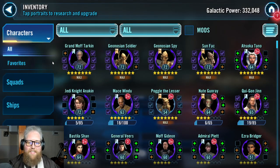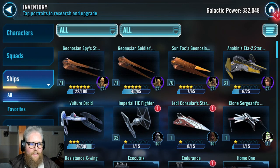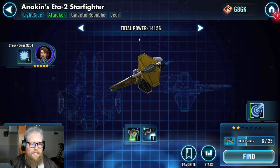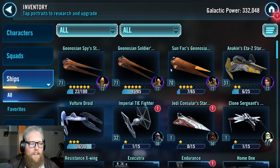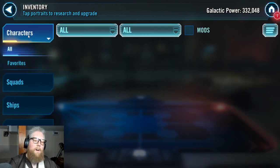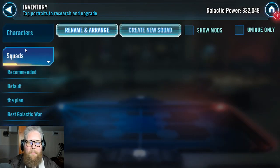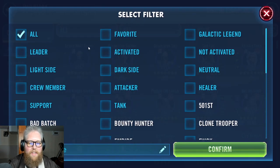Let's go ahead and claim these juicy 200 crystals. Anakin's ship is pitiful — it is pitiful — but it still does something. It's two stars, level 31, level 1 abilities, but it's giving me another reinforcement I can call in. It's my fifth best ship, so I have vulture droid, spy, soldier, sun fac. Anyway, this isn't about the fleets. This is about the Imperial Troopers.